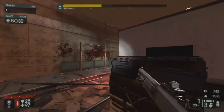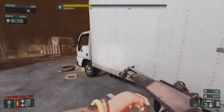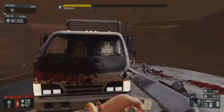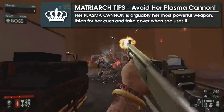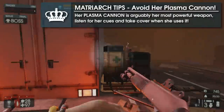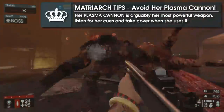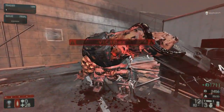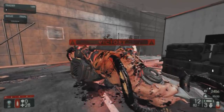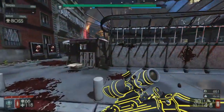Now that we have an idea of how tough the Matriarch is and what she is capable of, it's time to talk about best practices when fighting her and some things to avoid. Avoiding her plasma cannon is probably the biggest and most obvious tip, as it can kill a full armor, full HP player in seconds. Finding a suitable location to fight her is important, and typically any location with objects you can run her around in circles with, or areas with ample cover to block her plasma cannon, will do just fine.